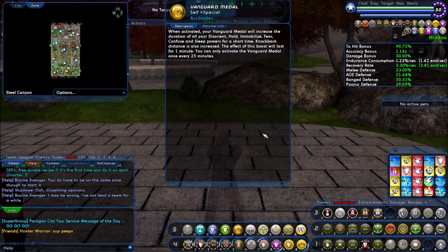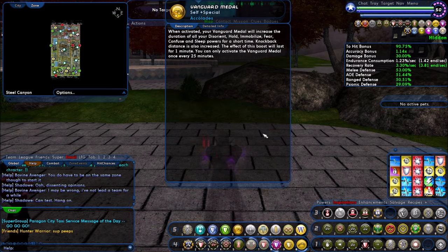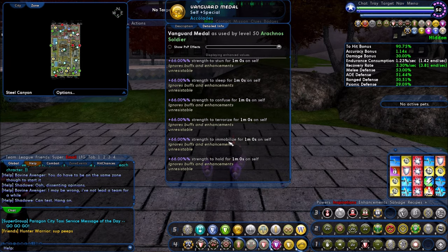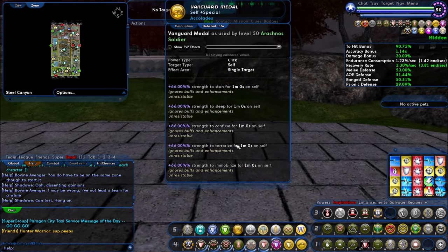This is the Vanguard Medal. I actually made a mistake the other day — I said in one of my videos that there's a clickable that allows you to get mez protection. That's not true. That's what I thought this one was. This one actually doubles the duration of your mez — basically increases the effectiveness of it. Well, not quite double, but 66% is pretty close, and it does it for one minute.